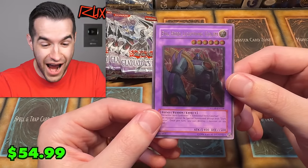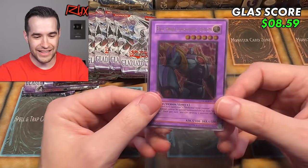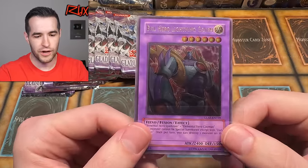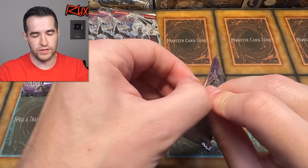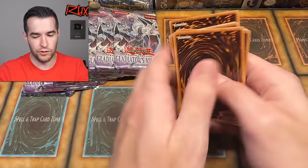An Ultimate Rare Evil Hero Lightning Golem! I totally thought it was gonna be Gladiator Beast Gyodiaz because of the 2600 attack. That is sweet — Evil Hero Lightning Golem looks like Apocalypse from X-Men, the 92 through 97 cartoon. He's like the same guy! That is a really good pull — an Ultimate Rare. Legacy Week GX Edition, why not just be amazing? If I had to pick one, that probably would have been one of my top ulties in this set, because this set is more known for the secrets, ghosts, and the misprint.